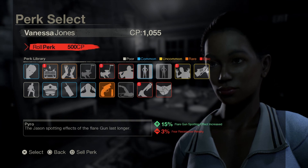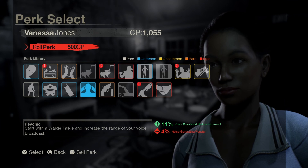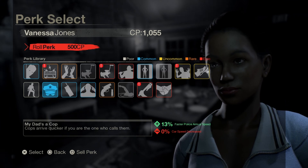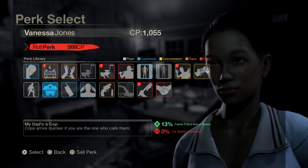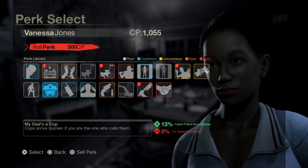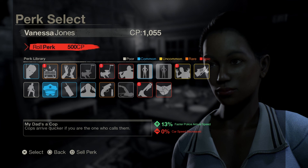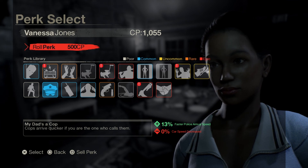For example, I know a lot of people like to start with the Walkie-Talkie, especially if you're in a squad. Dad's a Cop - if you can get that on an Epic perk, that is brilliant, because you can bring the police response time down from five minutes to maybe three or even two minutes on Epic. The police escape is probably one of the easiest.